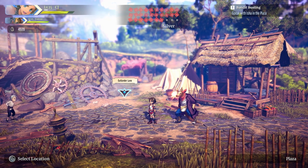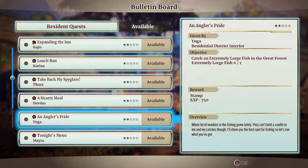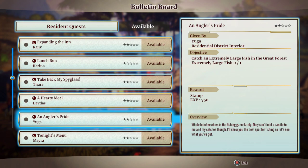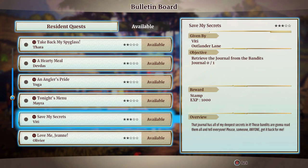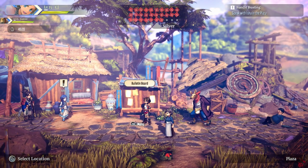Alright, so we need to go... I think it was Outlander Dane. No, let's do that one first, because I do remember that one taking a while. Yeah, I do remember this taking a while. So it's Yuga in Residential Interior. Okay.